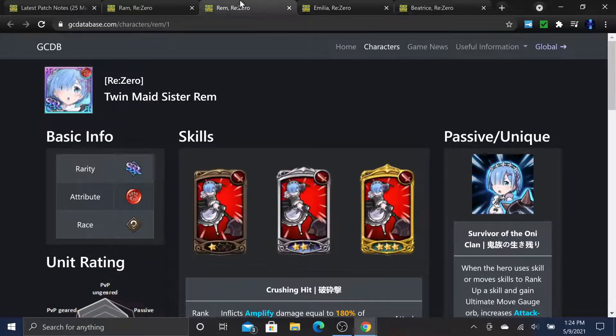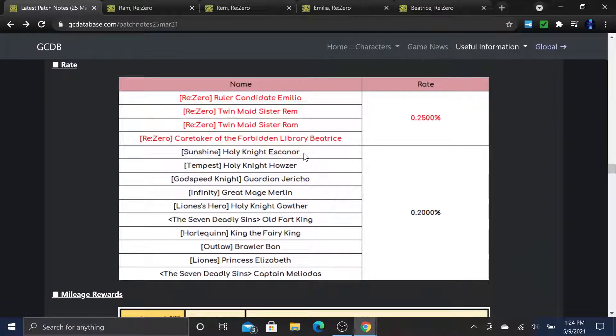Now let's get into whether you should summon. First, keep in mind the terrible banner rates - same as Stranger Things at 0.25% on all four collab characters. I went 3,600 gems deep on Stranger Things and didn't even 6-6 them. You'll likely need two full rotations just to get a single copy of each character.